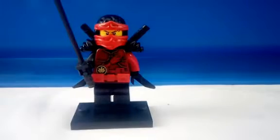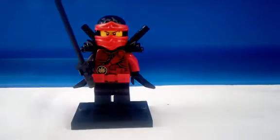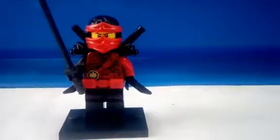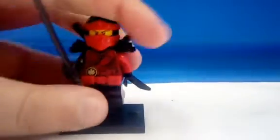The first one is Nya. This is a completely new version — the torso I used before didn't really look too good. You can't see it that well, but she has a gunmetal gray arm, and those legs are from the Lego Ninjago Movie. She has a scarlet utility belt.